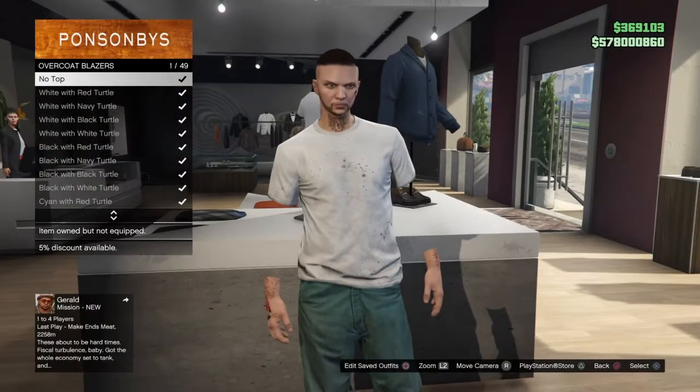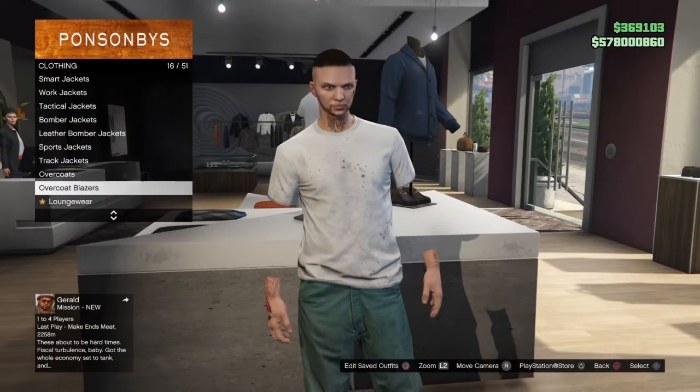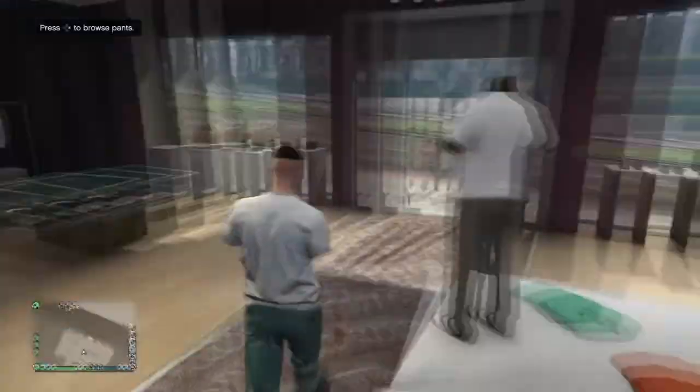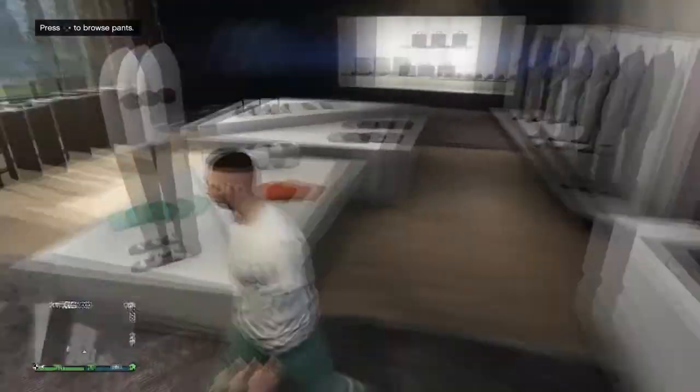Once you're in Overcoat Blazers, equip that and go to No Top. Once you equip that you will see you have the invisible arms. If this happens for you, it will stick forever — these will be permanent invisible arms.